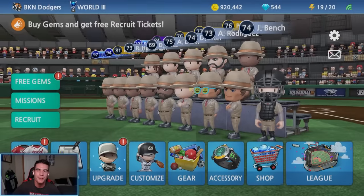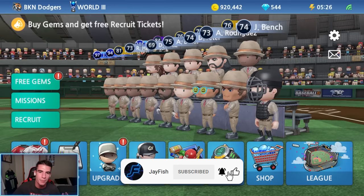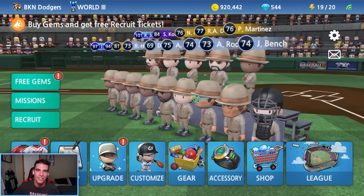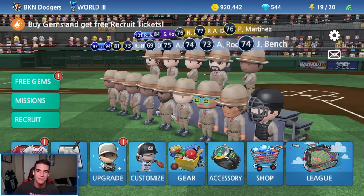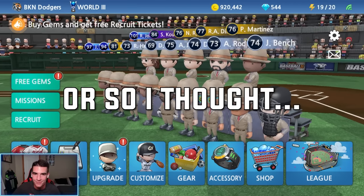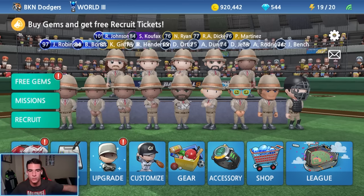Alright guys, we'll make some more Baseball 9. This week they released a brand new update that added some new gear including bats and sunglasses. They also added eye black to the game that you can put on your players. And the biggest part of this update is the fact that you can have multiple positions for pitchers, meaning you can make a two-way player like Otani. We're going to be trying out all this new stuff in this video today along with some gameplay as well.